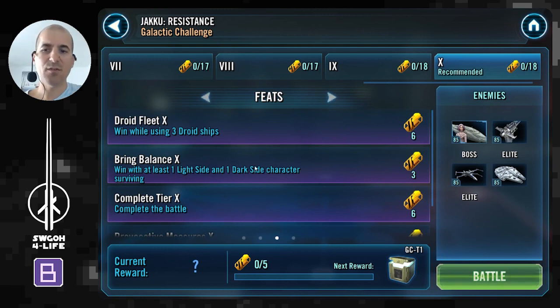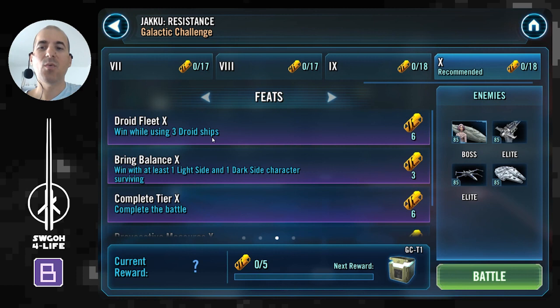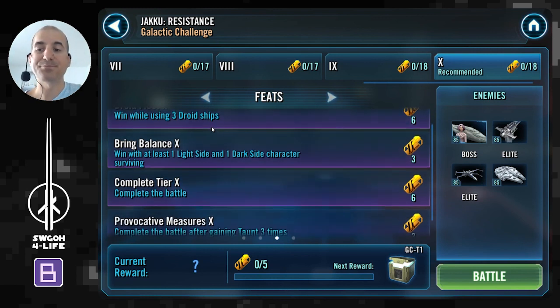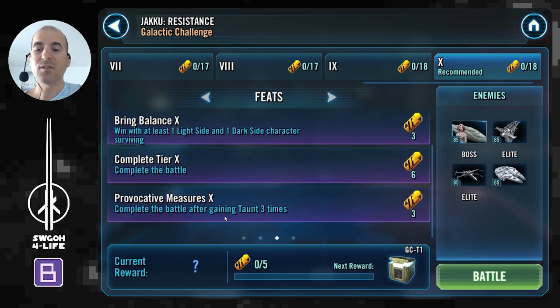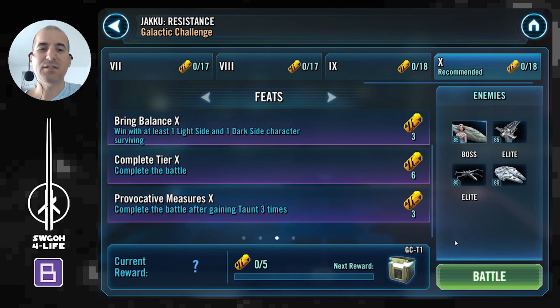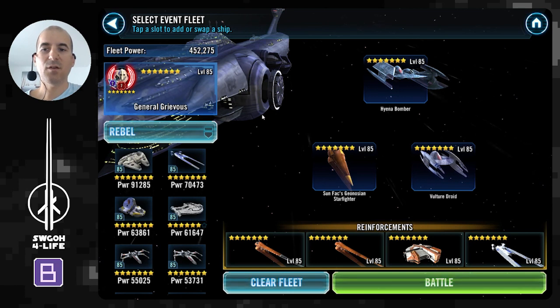In terms of feats, it's probably one of the most straightforward fleet challenges we've had in a while — no dodging, no critical hits, no attacks out of turn. You literally just have to win while using free droid ships. If you're using Malevolence as capital ship, you only need two more droids; otherwise any fleet with three droids will do. You also have to win with at least one light side and one dark side surviving, and complete the battle after gaining taunt three times. Very straightforward.